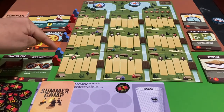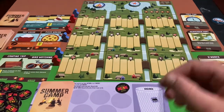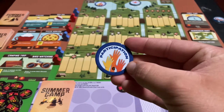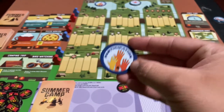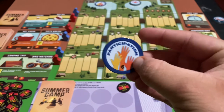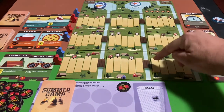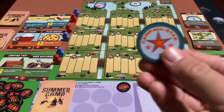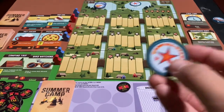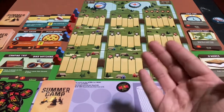There are three tracks here, and you'll get merit badges as you go up. Once you have all of your campers of your color up to or past the bridge on each of the three tracks, you're going to get yourself a participation badge. The highest amount of points is always on top, so whoever manages to get all three campers to this side is going to get the most victory points for participation.